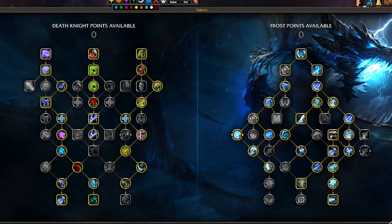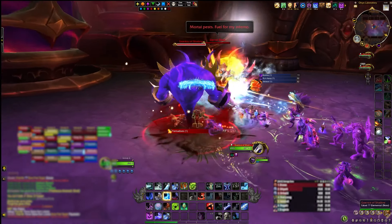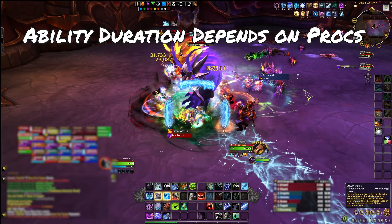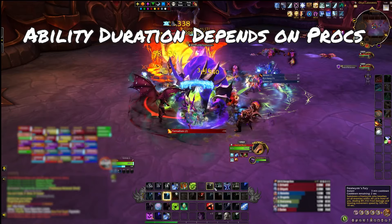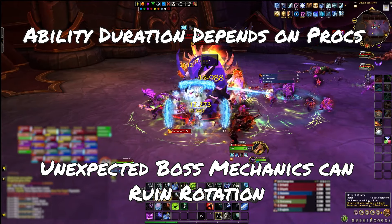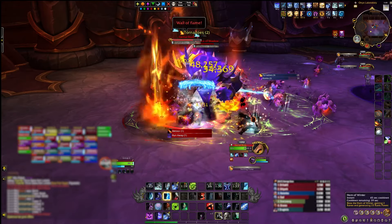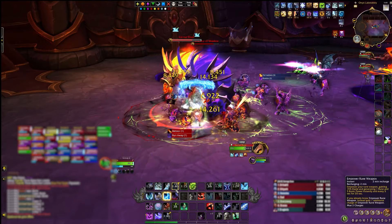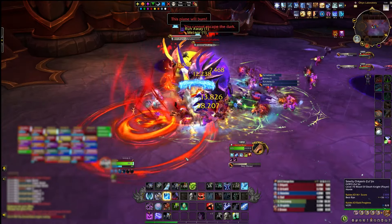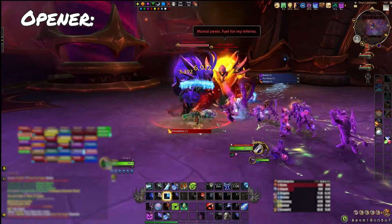For Breath of Sindragosa, you go down the right side of your talent tree and get that long channeling ability on a two-minute cooldown. The duration can drastically change depending on how your procs work out while it's active — sometimes a boss mechanic will make your breath end early, which is very punishing to the specialization. You have to make very deliberate choices about which skills you use and when, keep one or more targets available to hit and generate runic power, and plan all your cooldowns so that abilities generating runic power are available during your Breath of Sindragosa window.